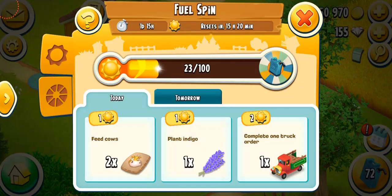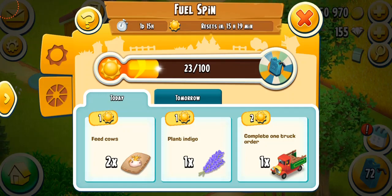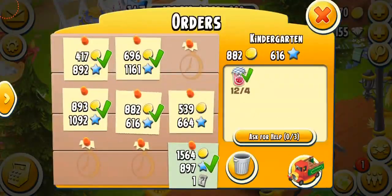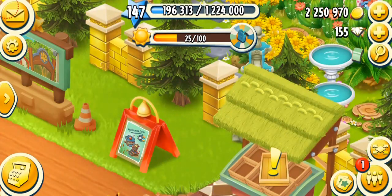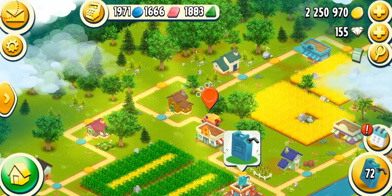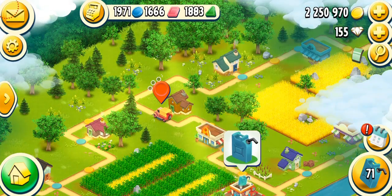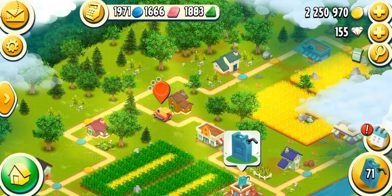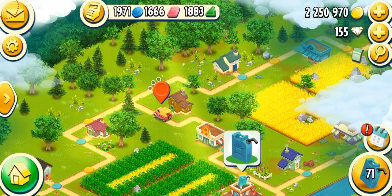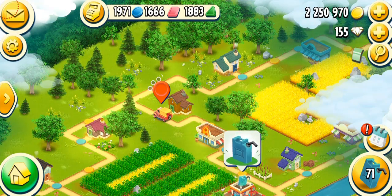Now I have to collect 100 sun points to get the next spin. So I just need to complete my tasks — feed my cows, plant indigos, and send some trucks. A useful tip: if you're bored from the valley or not in the mood, just complete the sun tasks, collect sun points, and get the fuel — keep collecting the fuel but don't drive around until you're ready. I currently have 71 fuel just from collecting.